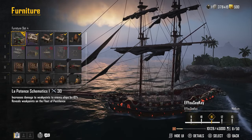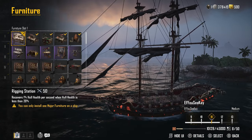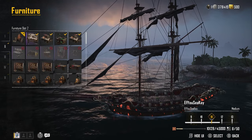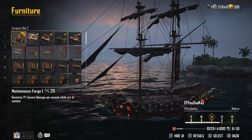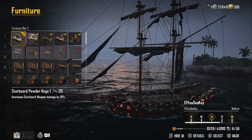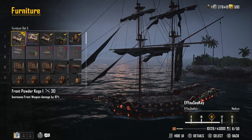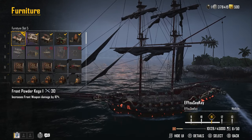The La Potence Schematics are also unlocked through the Smuggler Pass. For major furniture, I have the Rigging Station, which recovers 1% of health per second when health is below 20%. I also have the Maintenance Forge — if La Pest takes you down, you'll spawn back in with severe damage, but staying out of combat will restore your health back to full over time. I also have starboard weapon damage increased by 10% and front weapon damage increased by 10%, giving the Long Nines and the Dardanelles the extra damage bonus.